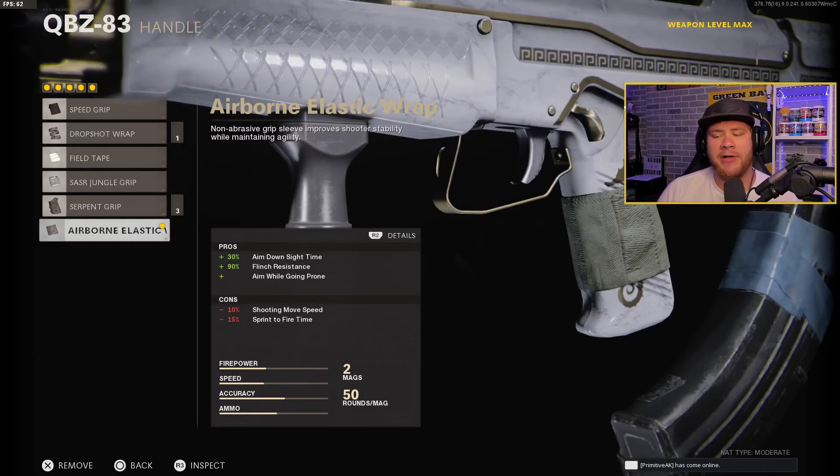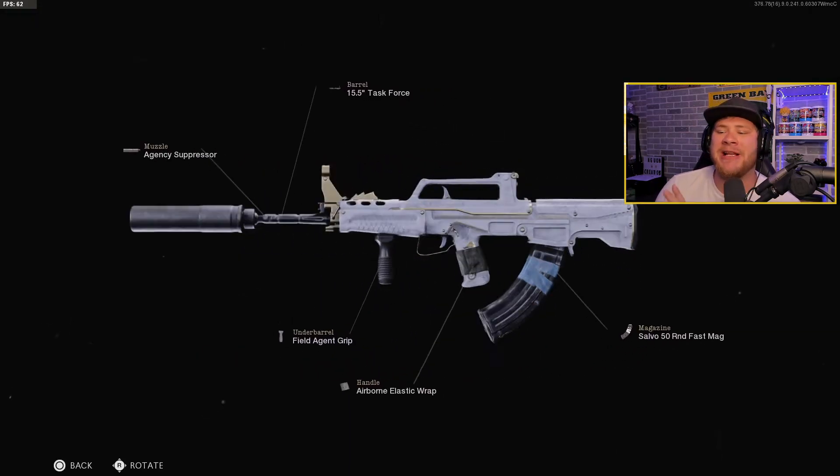Last but not least we have the Airborne Elastic Wrap. It's going to increase our ADS speed by 30% and give us a 90% increase in flinch resistance, which virtually means you have no flinch whatsoever — so anytime you're getting shot at while you're aiming, your gun's not going to be bouncing up in the air. If you played any of the older Call of Duty titles, you know this is huge. That's why a lot of people used to run Toughness — without it in some of the older CoDs it was really hard to keep your shot on target.